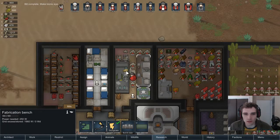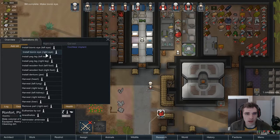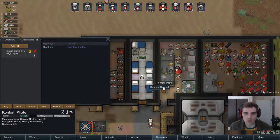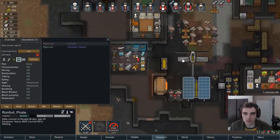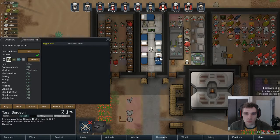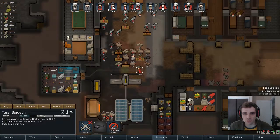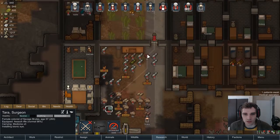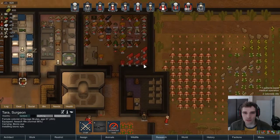The Bionic Eye is ready. Let's go put this thing in what's-his-face. It's going to be a bionic right eye. We'll go to his medicine and actually allow proper medicine because we want it to go well. We're going to have Tara come in and do this — she's already up to rank 14 in medical. Increase your odds of success with real medicine; I think we might want to start making real medicine.